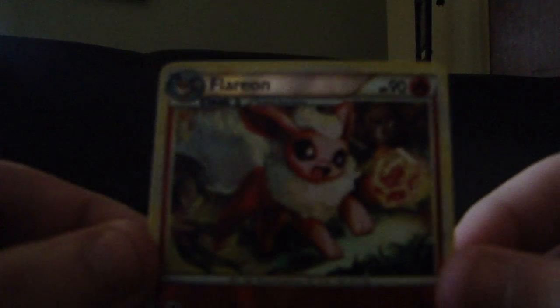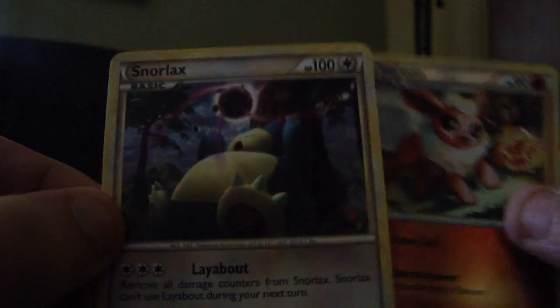And for our Reverse we get a Flareon — that's really cool. And a Snorlax. That's my third Snorlax, non-holo too. I'll take it though, it's fine.